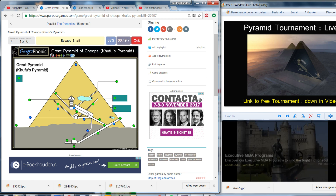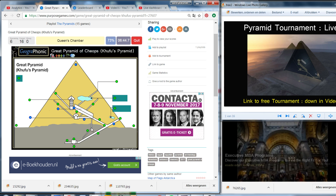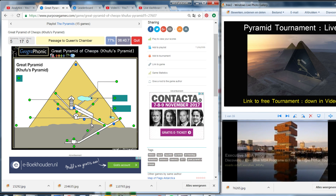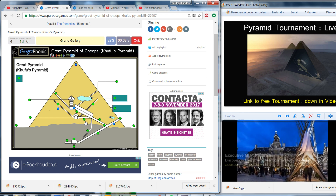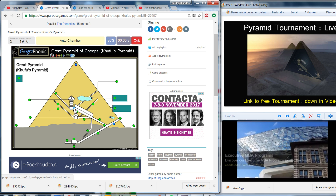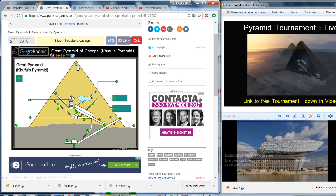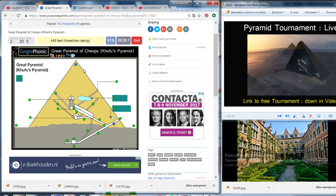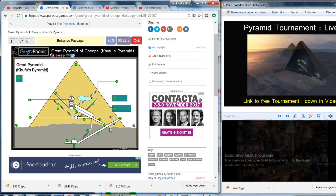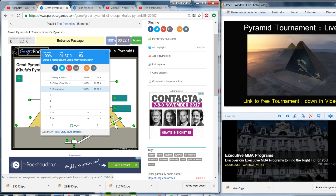Escape shaft — that's what we see here. Queen's chamber. Passage to the queen's chamber. The grand gallery. The antechamber. A capstone — 49 feet at the top — used to be a limestone casing. The entrance passage. We've finished on 100%! You can play this game yourself — look in the description to find the link.